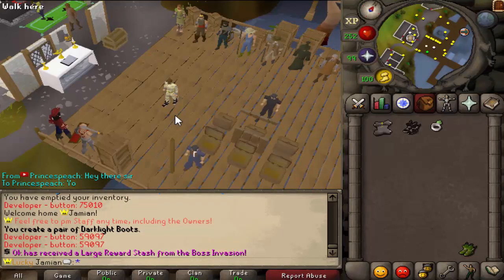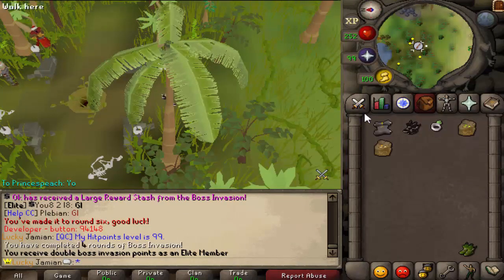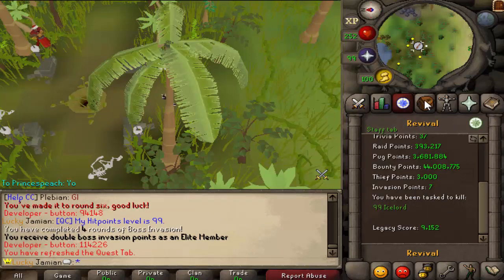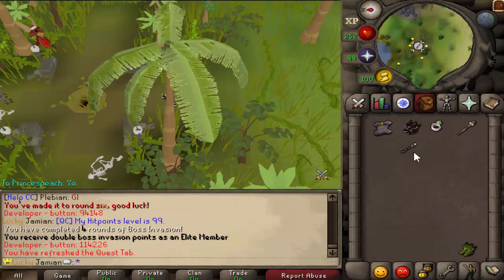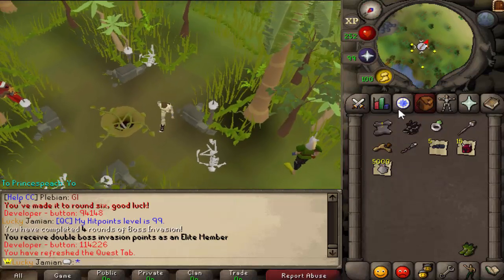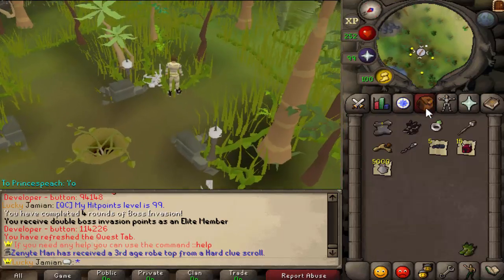It is double boss invasion this weekend — double points and double rewards as well. If you are an elite member, you will get four points. You also get double rewards, and they are independently rolled, so you can get instances where you get a small and a medium. It's a good time to get the certification done if you need it — you can work towards that and get a bunch of rewards. I plan to try to knock out the 100 kills this weekend.